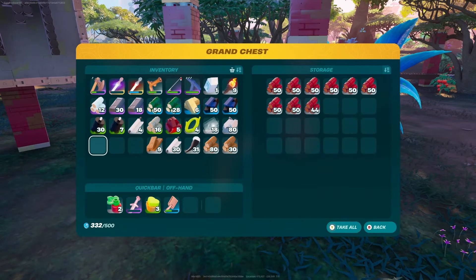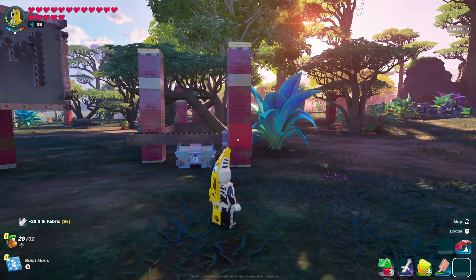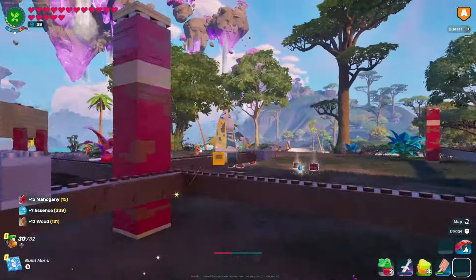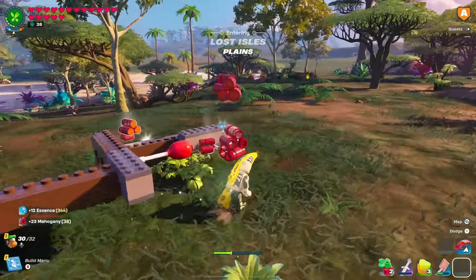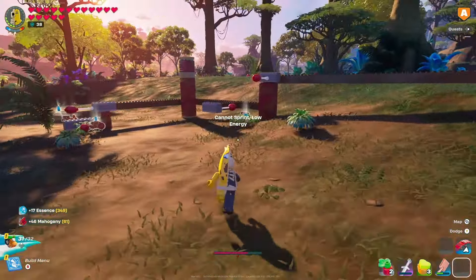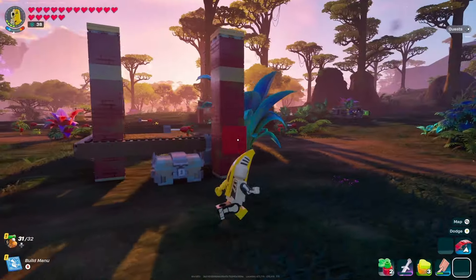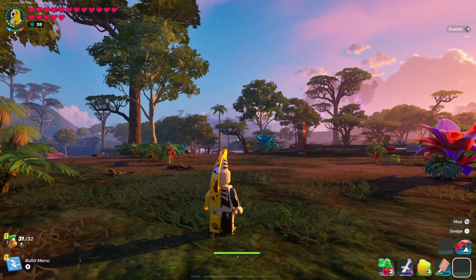Let's get a quick inventory check. We'll get rid of the mahogany we currently have and take a look at how much essence we have — 332 essence and zero mahogany. This isn't fully set up yet, but let's test to see how much we get and how quick. In 33 seconds we ended up with 74 mahogany and 20 essence. I did break some of the saplings on accident, so we would have actually had more — around 85 to 90 — in that 33 seconds. If you start to expand this thing out, you're going to have so much more in about a minute flat.